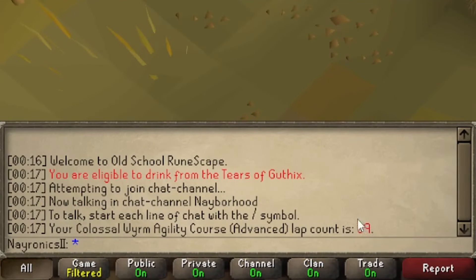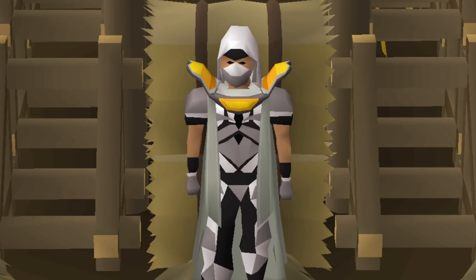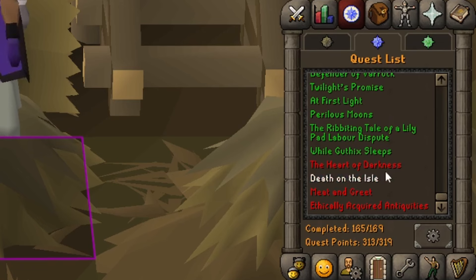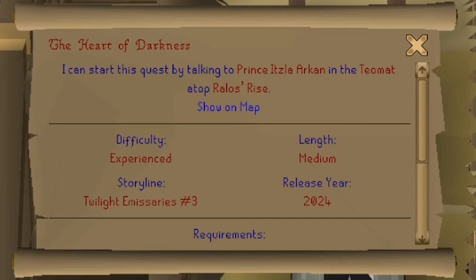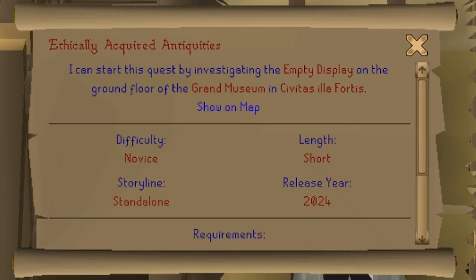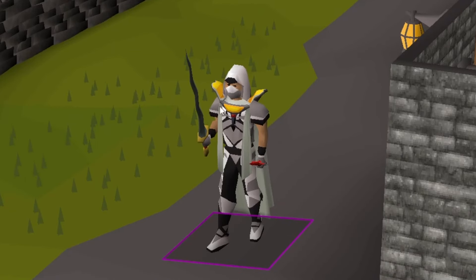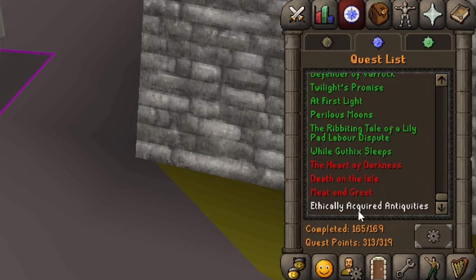We are now 39 laps down at the worm agility course, up to 162 termites. It's just as repetitive as other rooftops, so I think we're going to go ahead and start tackling the quests. For Varlamore Part 2, I've only heard of Heart of Darkness and Death on the Isle. So Meet and Greet and Ethically Acquired Antiquities I can only guess are our smaller quests. We'll just start with those two.